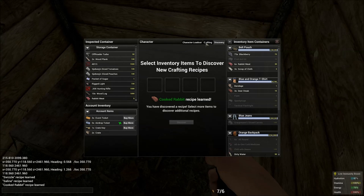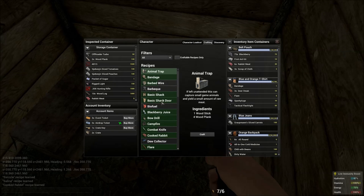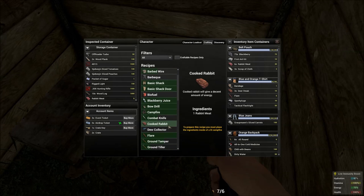By putting rabbit meat into the discovery and clicking discover you have now discovered cooked rabbit, even though you could have achieved exactly the same thing by placing it into the fireplace. But this way you are allowed to store and remember which patterns and recipes you have already learned.